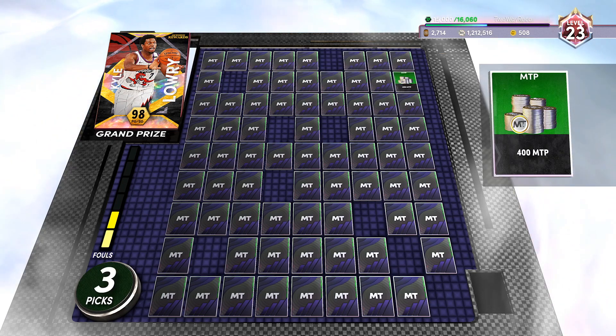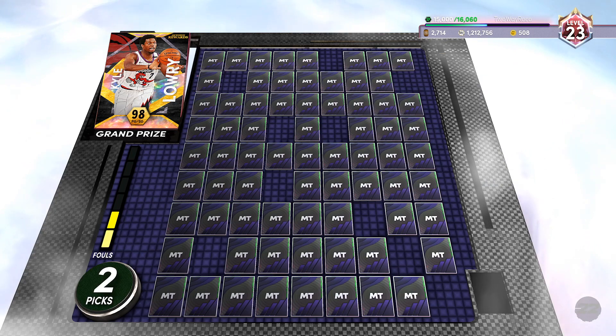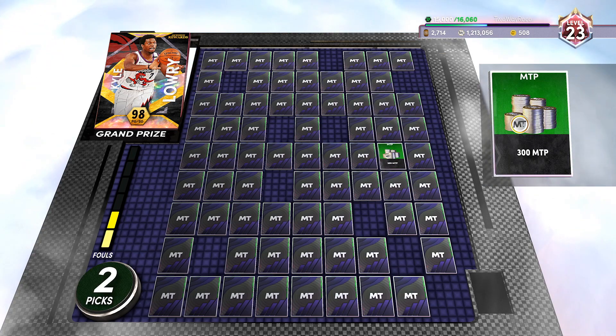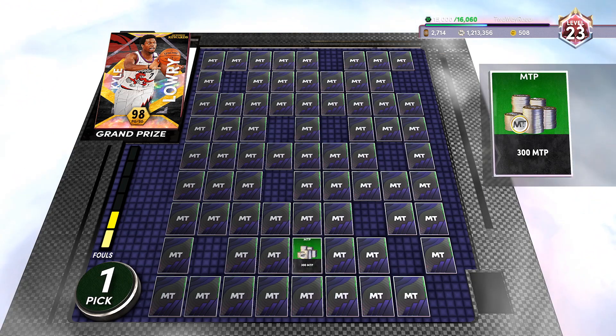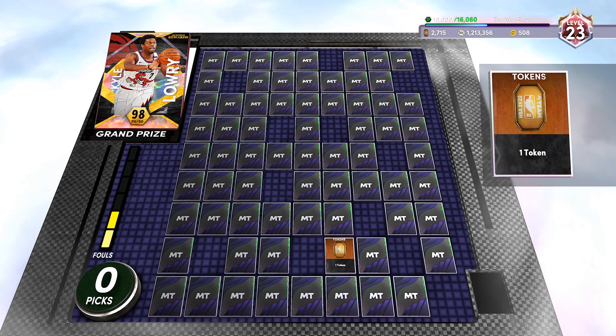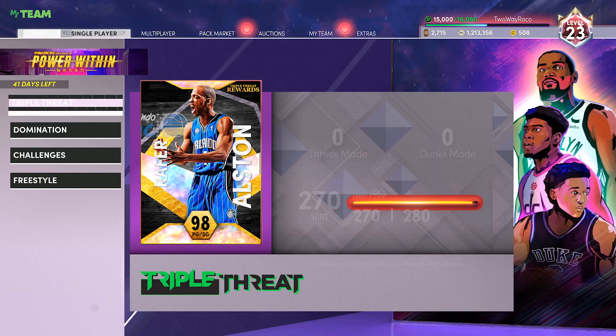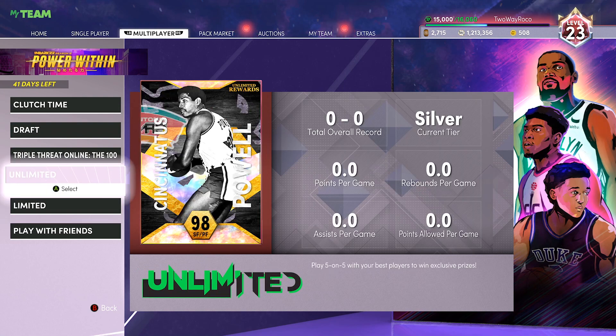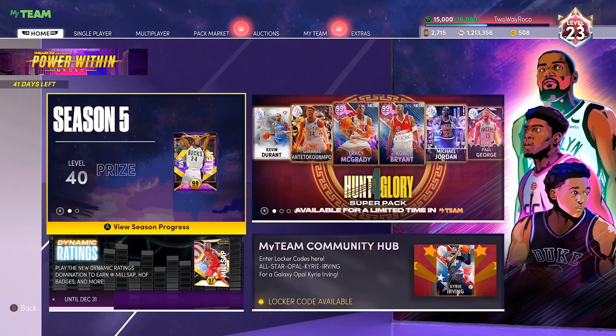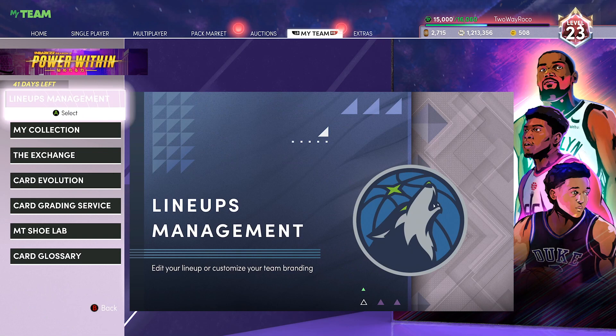Winding this down — the modes I think are most worth it: first is MyTeam Unlimited, that's the most worth it. That's the best free card you're getting the entire season, even better than the Ray Allen card. After that, Domination is probably next best. Those are my main two. I want to know your thoughts on the season — is it a W season or an L season? Let me know down in the comments, drop a like, subscribe if you haven't. Love you guys, have a blessed day.